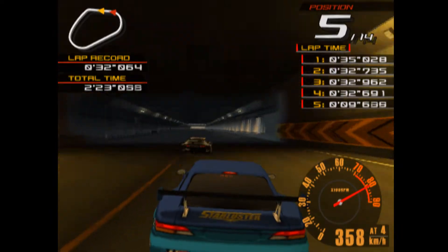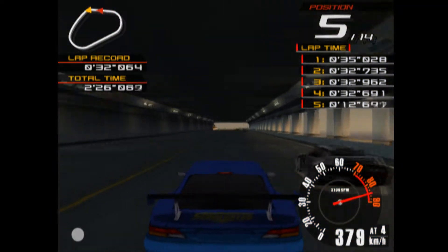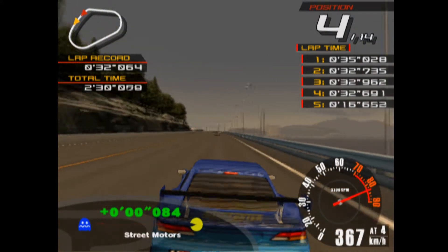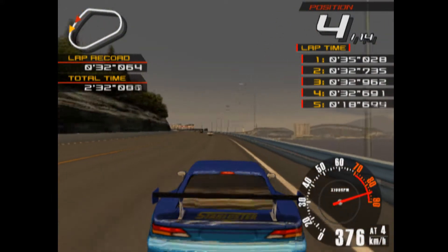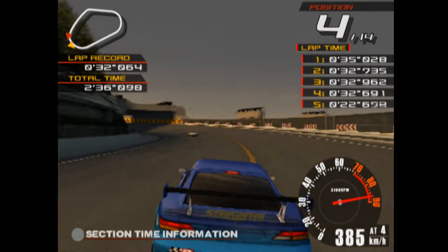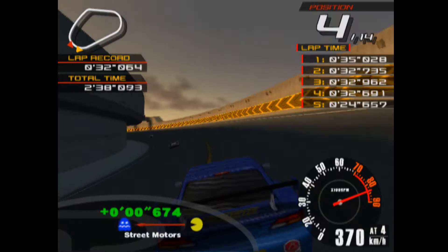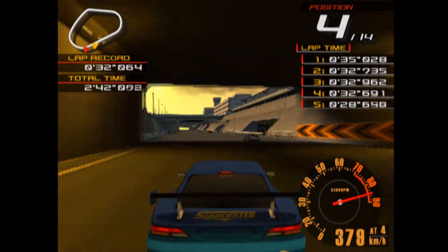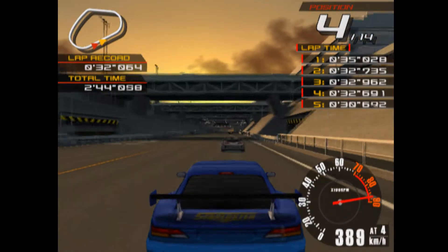Drafting is actually a thing in Ridge Racer, and probably this is the only race in which you really need it. But other than that, if you use drafting in other races, it might be quite a nifty little trick. It may help you on many straights throughout the city.